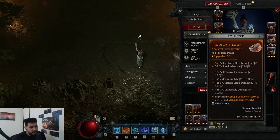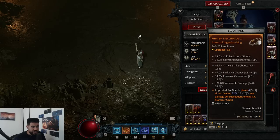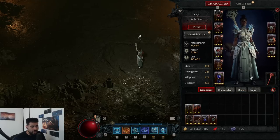For rings, resource generation is a must-have on every single ring. Crit damage, vulnerable damage, and max life are all really good stats, but you could also go for critical strike chance and lucky hit rating. You want resource generation and then a combination of those other stats depending on what you're lacking — if you're lacking defense, get more life; if you're lacking lucky hit, get lucky hit. Either way, you must have resource generation on both rings.